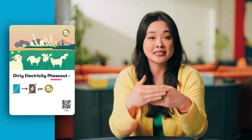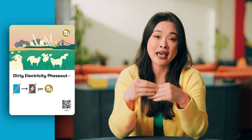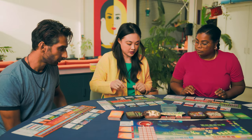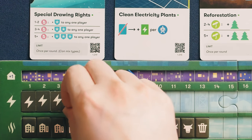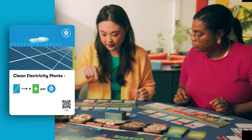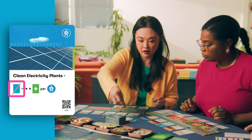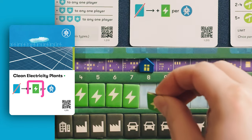For example, I want to clean up my energy grid. I'll take the dirty electricity phase out action by discarding a card from my hand to remove one dirty energy token. I'm going to discard this card so I can take out a dirty energy. And then I'm going to use this clean electricity plants card and discard my universal healthcare card, so I can put back a clean energy.